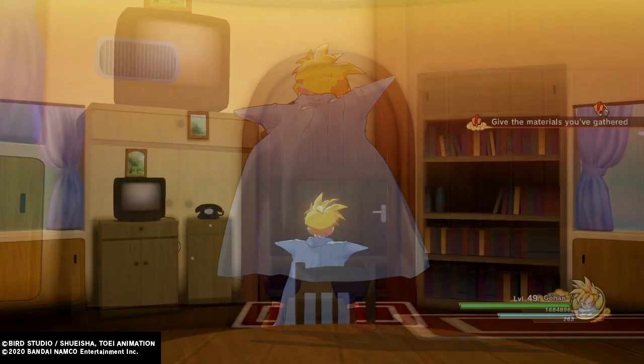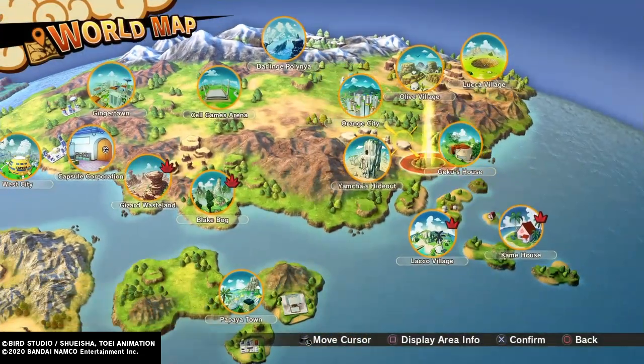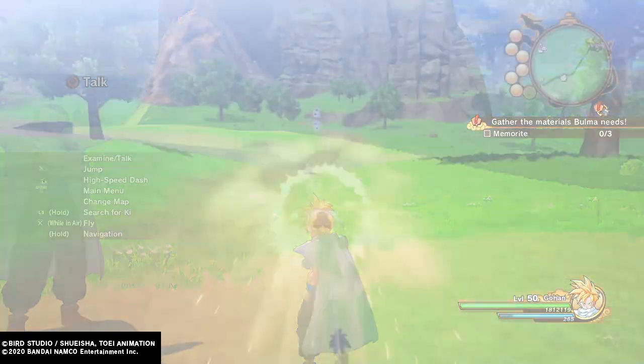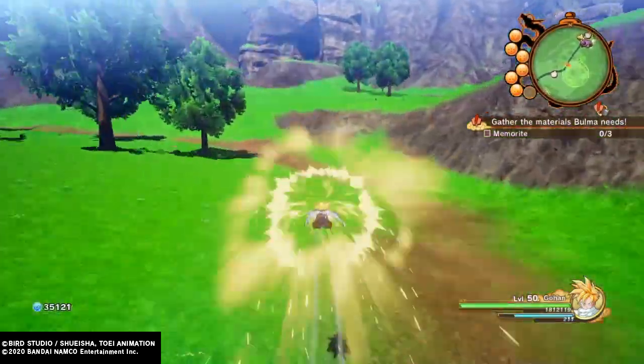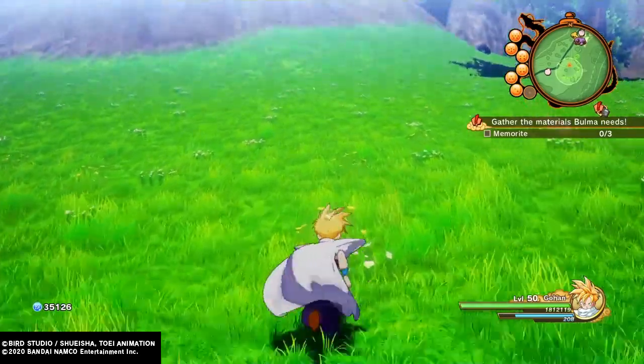In order to get the Android 16 Soul Emblem, you're gonna need to make it all the way to this part of the story mission where you defeat Cell in the Cell games. You will then be greeted with this lovely mission from Boma where you're gonna have to gather up the Memorites.